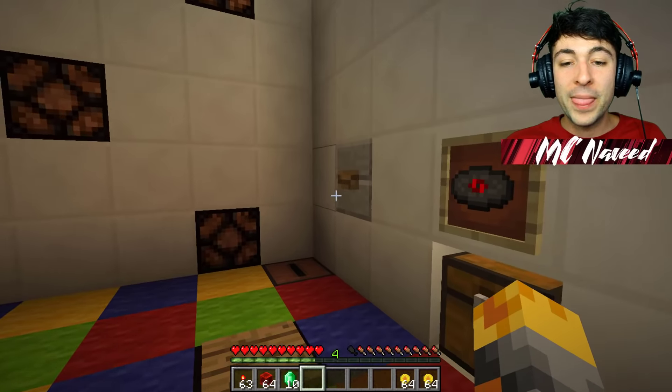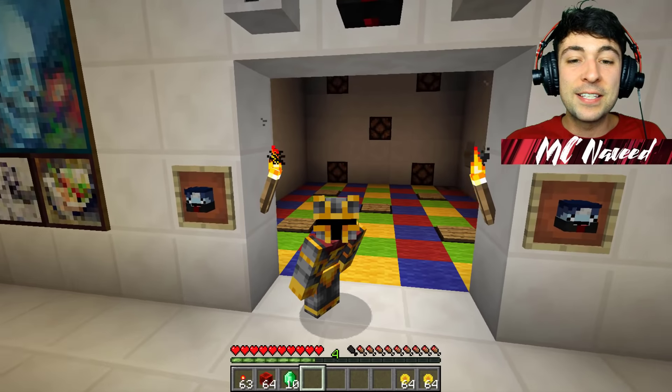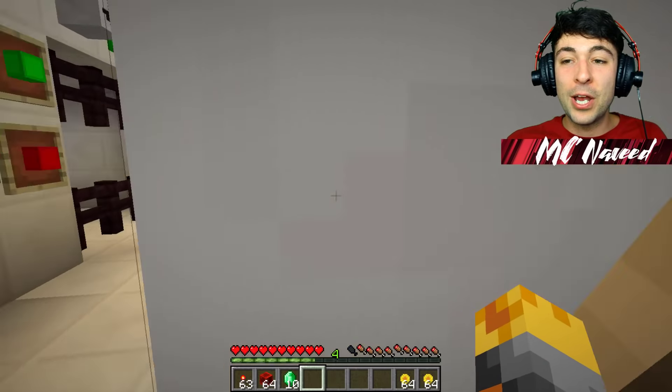We have a dance floor. If we press this button, it will go ahead and turn on and off the lights. Get ready to dance, guys! This is crazy!